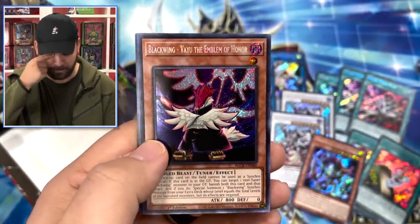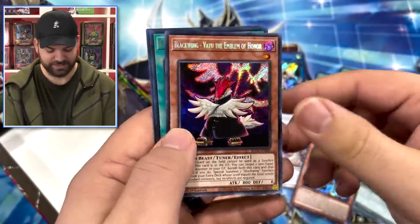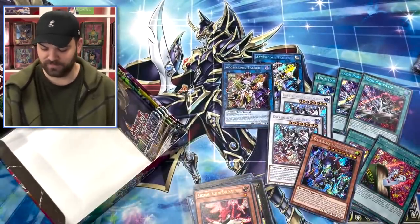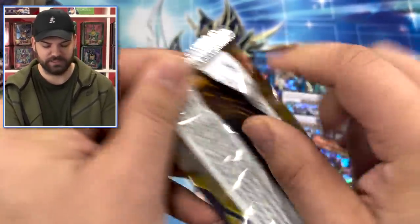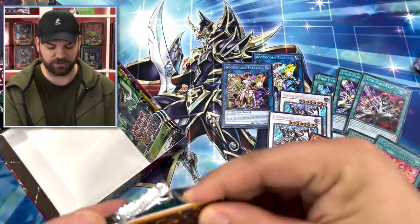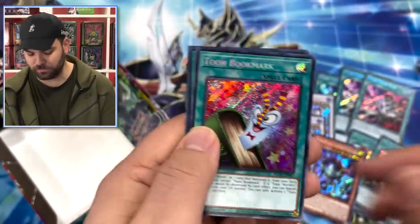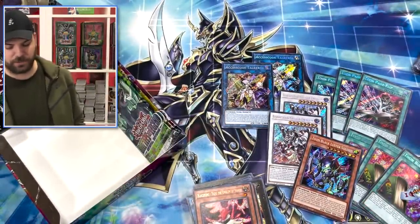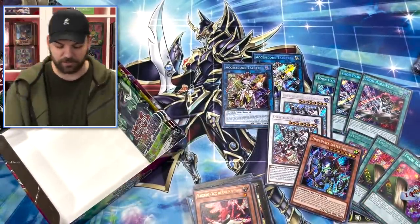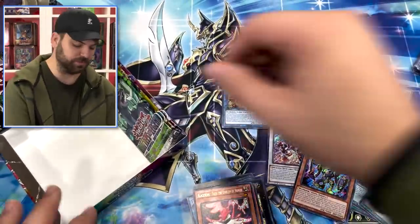Blackwing Veyuu, the Emblem of Honor - Veyuu is back! I like how they made Veyuu a secret and most of the other reprint Blackwings as ultras. Toon Bookmark! We got a playset in three boxes - a playset of pages and a playset of bookmarks. I think Black Luster is going to be a little more difficult to pull. Let's end on a Selene!